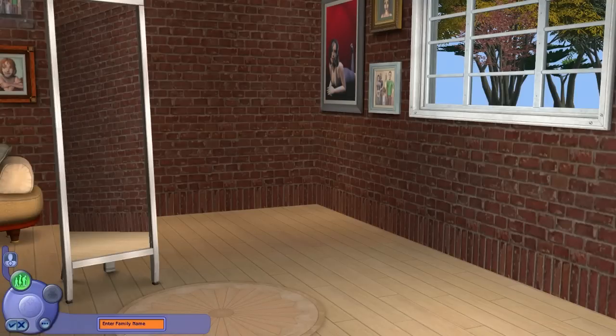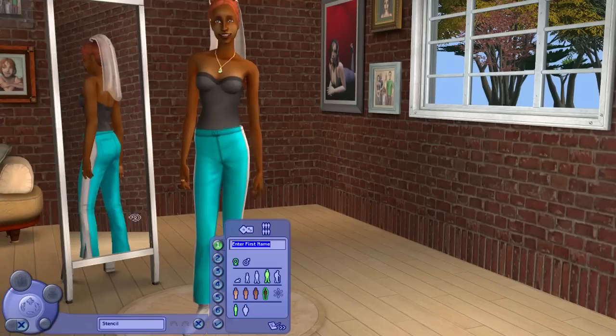Here we are in Create-a-Sim. The family name is gonna be Stencil again. That was her name — Stacey Stencil. We're gonna make her long-lost brother, as suggested on Twitter, so that we can continue the Stencil family story. Her brother's name — let's make it a male first of all.